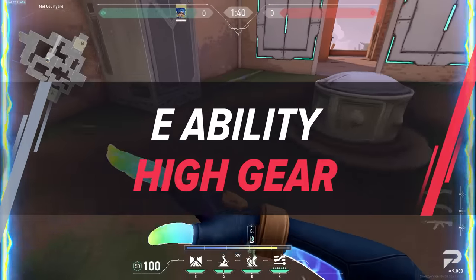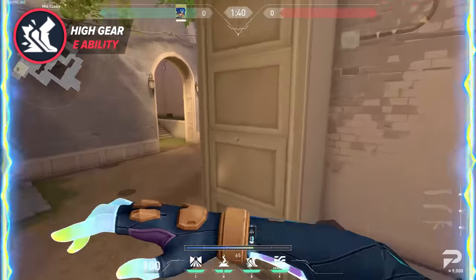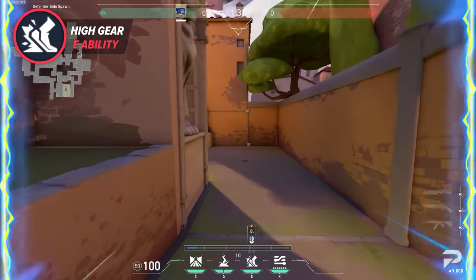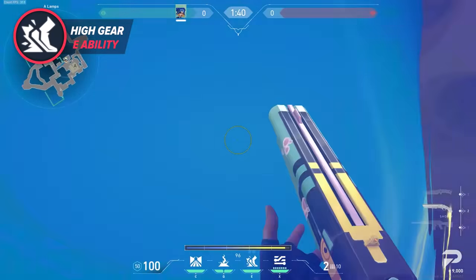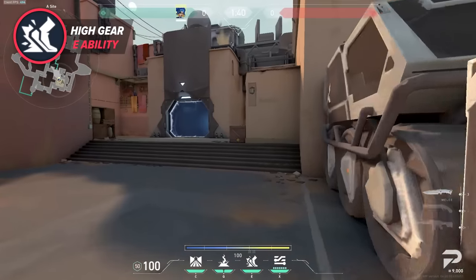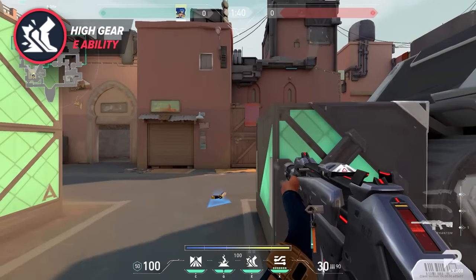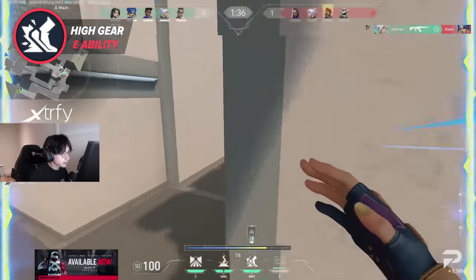High Gear is Neon's signature E ability. This ability is free and gives you enhanced speed and the ability to slide when you click alternate fire. The slide resets after getting two kills, just like Jett's dash. At its core, this ability is Neon's bread and butter — it ties her whole kit together and is what creates the skill gap between Neon players. This ability allows Neon to take advantage of the speed and agility meta encapsulating the duelist class. The main reason Neon's entry pathing is so good is that her speed and slide combine with her Fastlane and grenades, allowing her to fly into a site and get into the enemy's faces.